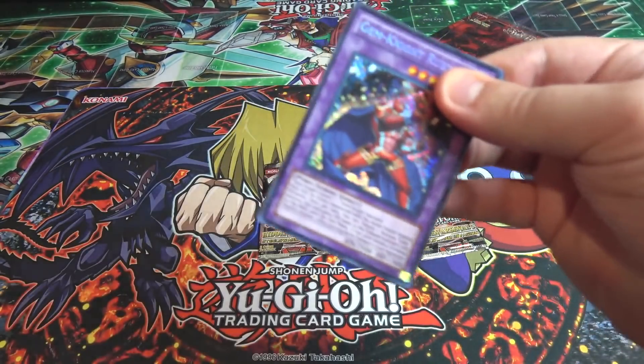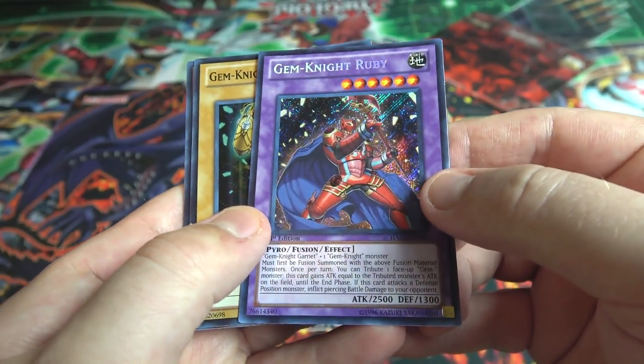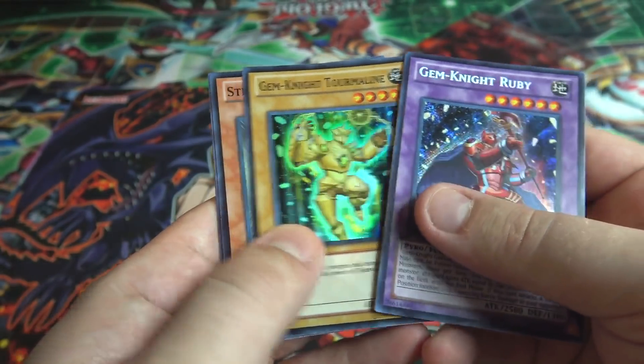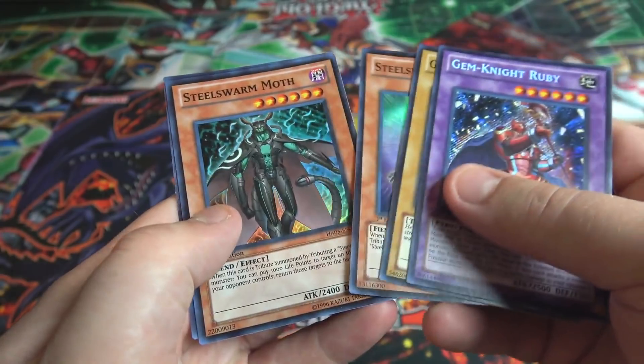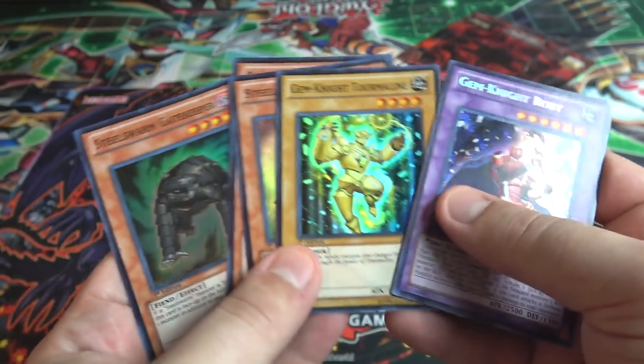It starts off with a Secret Rare. I wish they didn't do that because it kind of ruins the suspense. But I can already see that we have a Gemnite Ruby — Secret Rare, one of my favorites. Another Gemnite Forest. A couple of Steel Swarms as well: Gatekeeper, Moth, and Caller. Not bad.